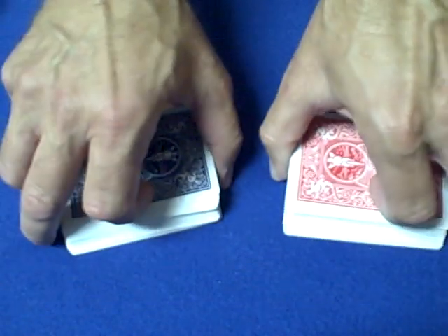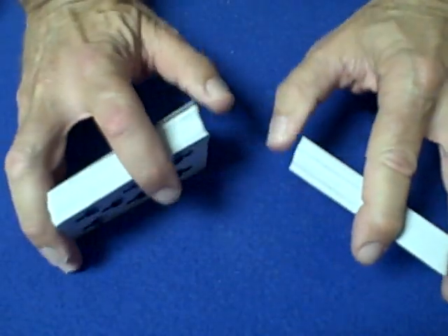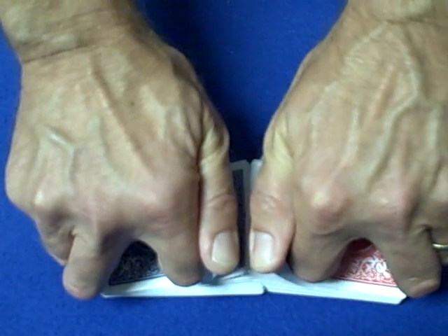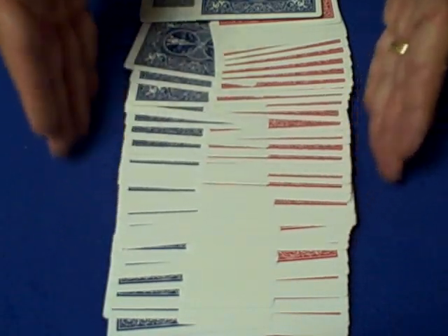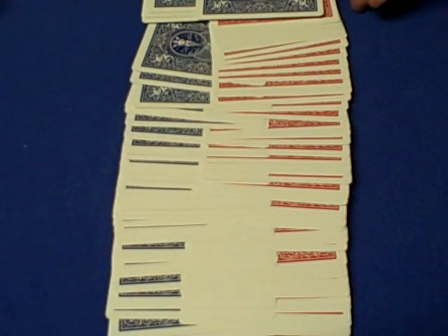Do a couple of false shuffles and false cuts, and you can do it as many times as you like — people will be amazed. Then you can finish by doing the Gilbreath Principle Make a Deck Bet, where you shuffle the cards, go through all 54 cards, spread them out, take the top 54 cards off the top of the deck, and they will create a brand new deck of cards. If you don't know what I'm talking about, click the link and check out my Make a Deck Bet card trick. So that's it — subscribe to Con Tricks. I'll see you next time.